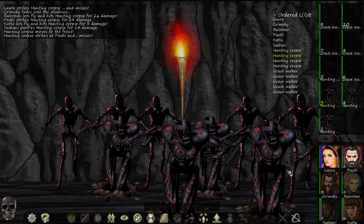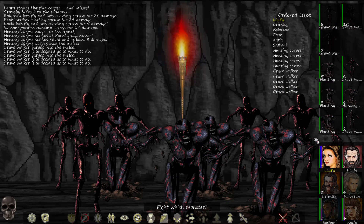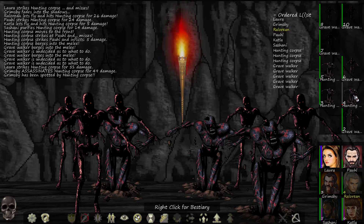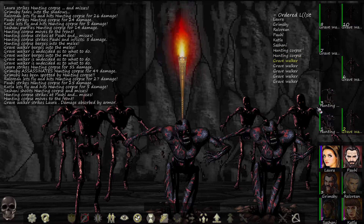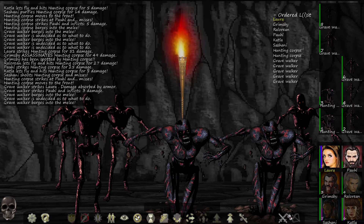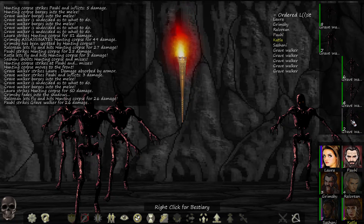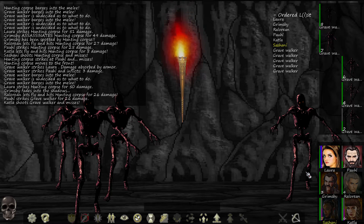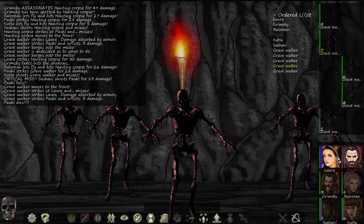Purify — it moves to the front, misses, hits for five, barges in, undecided. Alright, let's kill the hunting corpse — assassinate, shoot, fight, shoot. Paul misses, moves to the front, damage absorbed by armor, inflicts three damage, barges into melee. Grimsby hide, Glorian shoot — we're doing this. Countless shoots and misses — Sashani kills Paul. Critical miss — Paul dies. Unbelievable.